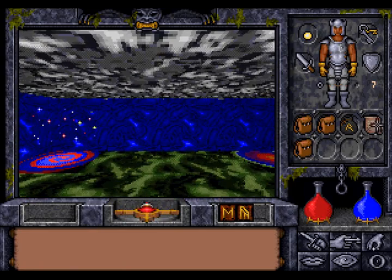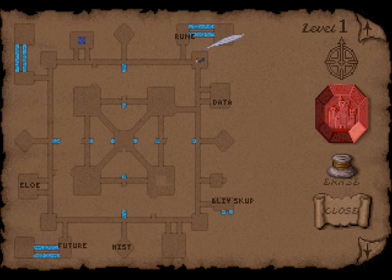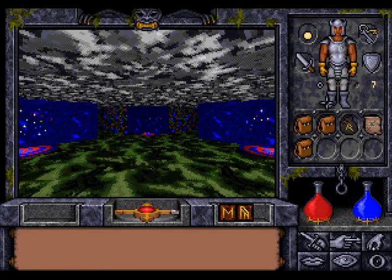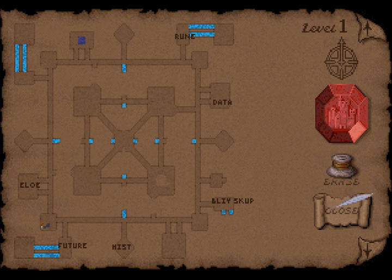Take a look at the map. We are now in the northeastern area and the Futurian is in the southwestern area. So we should use that teleporter in that corner of the room here — that would probably teleport us into that room. We walk in here and get teleported. And now we are here and the Futurian is just around the corner.